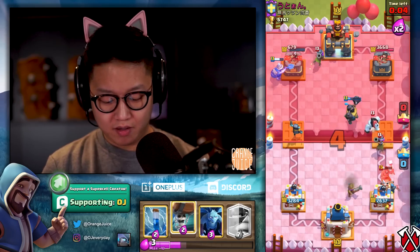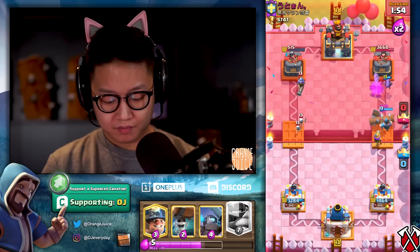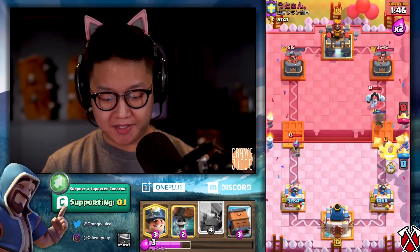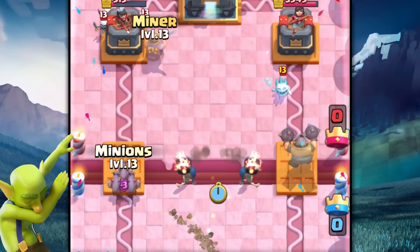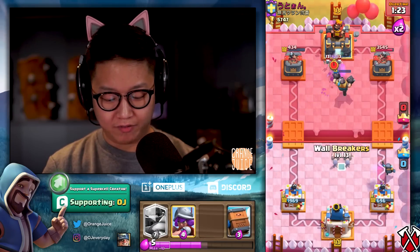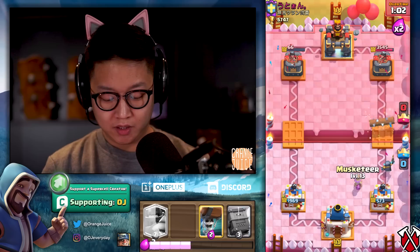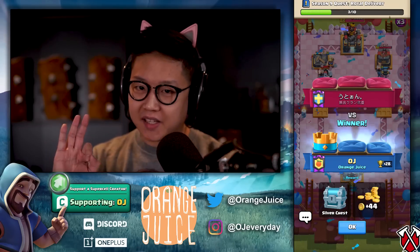Musketeers cancel out — split wall breakers and see what happens. Roll Delivery is going to stop most of it. I'm throwing this game — that was a lot of damage. We can ignore that musketeer on the right side. Same thing — split the wall breakers and tank for it. That hog rider's gonna get one hit — negative elixir trade for me, misplays all day.